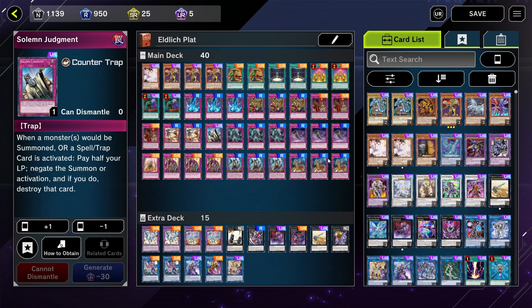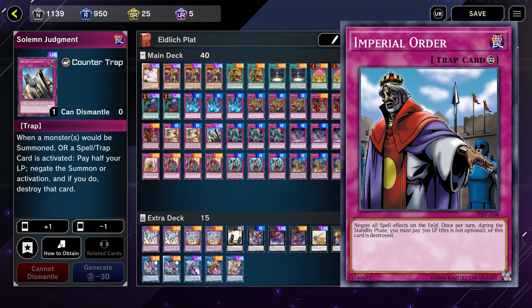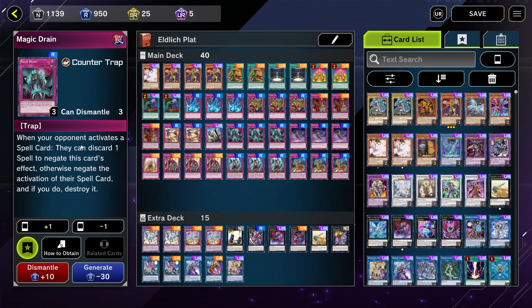Here's where we get into the alternative side of this deck. Some people love to run a couple extra URs, but I'm very budget friendly — if I can run a rare or even a super rare that does the same thing as a UR, that's the option I'll go with. A lot of Eldritch decks I've seen love to run Imperial Order, which negates all spell effects on the field. I like to run Magic Drain as an alternative — when your opponent plays a spell, it prompts them to either discard one extra spell from their hand to save their spell, or if they don't, it just negates the spell. Highly recommend this card — it is very underrated, especially as an alternative to that UR Imperial Order.